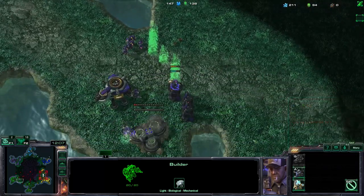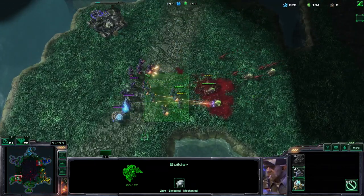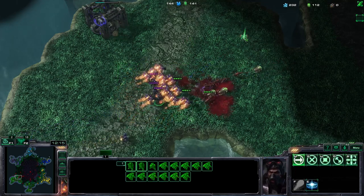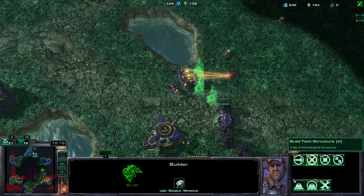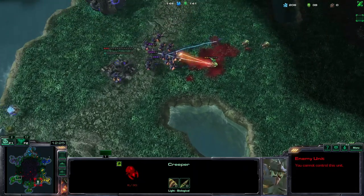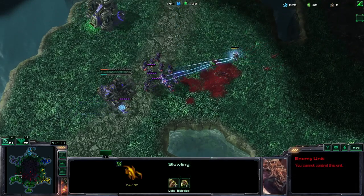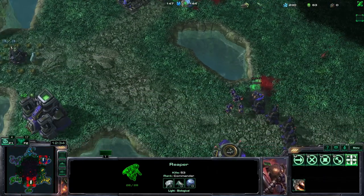Now if you've pushed the zerg back a couple inches, really get your base running. On this side the construction yard, and this side get the armory. He got the HP upgrade for the zerg links, but this is not going to be a problem because our reapers do not require energy.